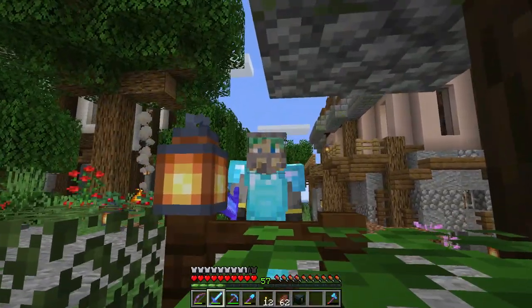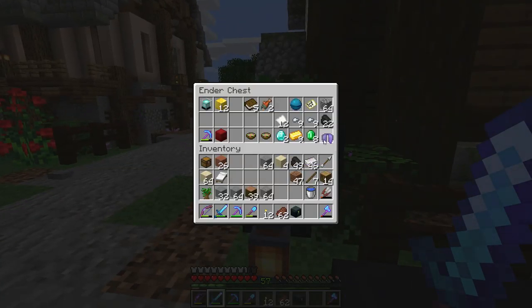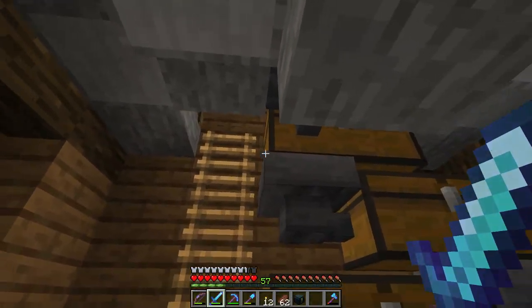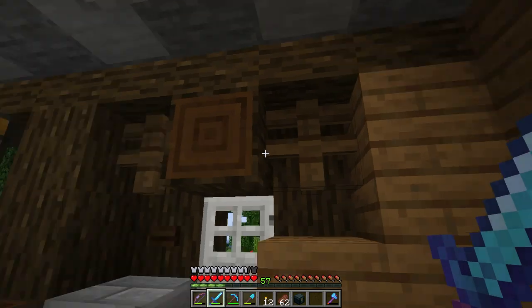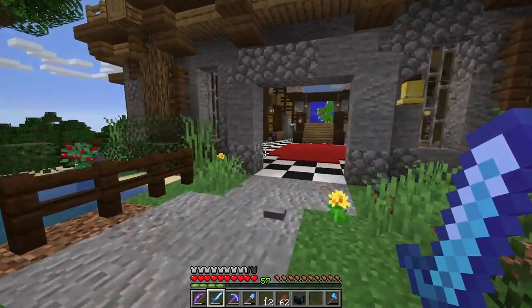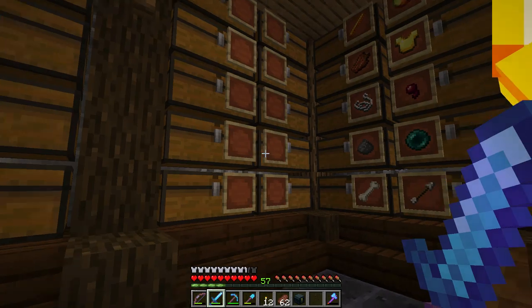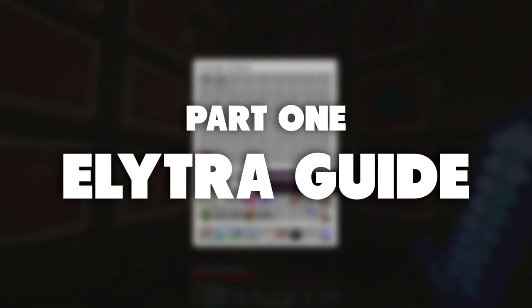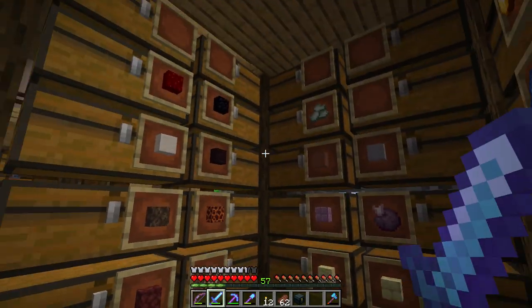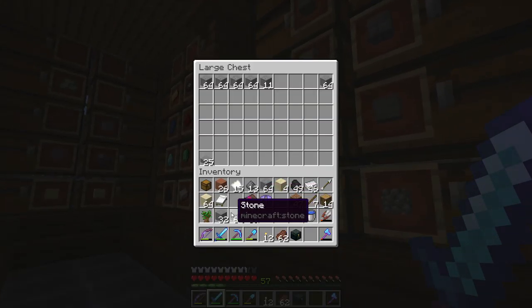Hello everyone, it's Waddles, welcome back to the Minecraft guide series. Today we're going to talk all about the elytra. By the end of this episode we'll hopefully have a brand new building in town. We're splitting today's episode into two parts: part one is the elytra guide and the basics, and part two is building and checking out our wonderful new building, which of course will relate to the elytra.